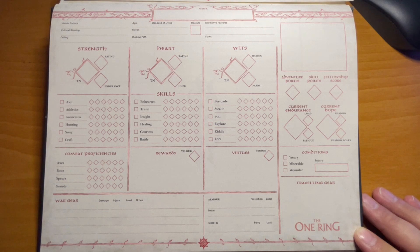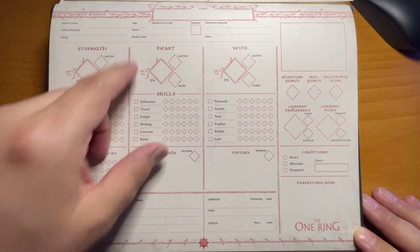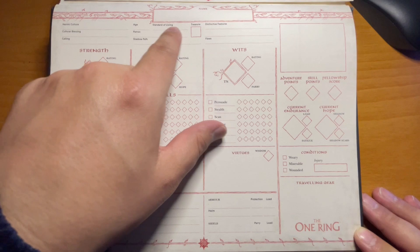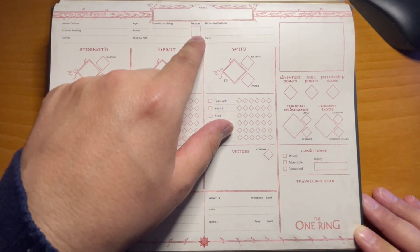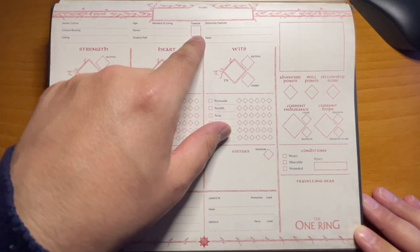Whichever heroic culture you choose — Hobbits of the Shire, Dwarves of Erebor, etc. — is listed there. You also list your age, and your standard of living goes here. Depending on the start, you can write down how many treasure points that is: zero for poor, and so on.